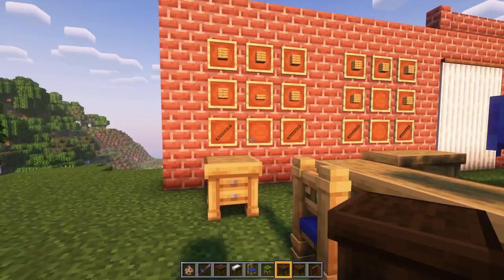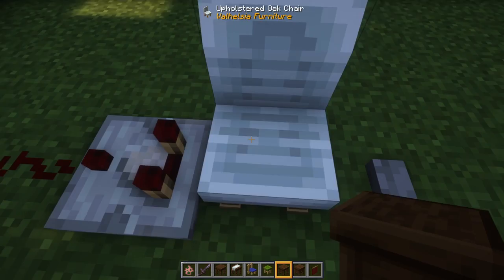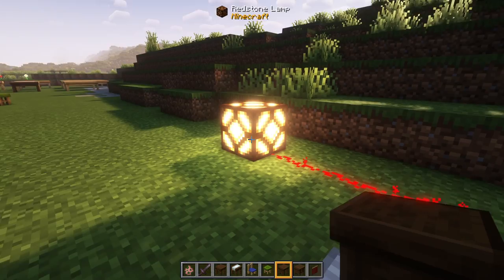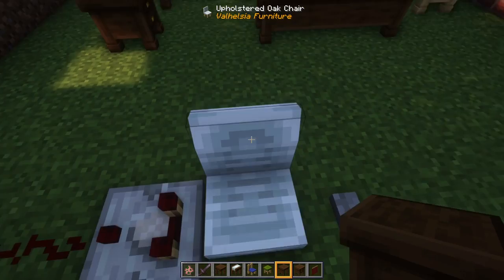Of course, what's a desk without a desk lamp? There's also some cool functionality: if you sit in a chair, you can detect that something is sitting in it with a redstone comparator. And with a redstone pulse, you can eject something from a chair — here's me getting ejected.